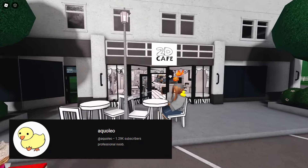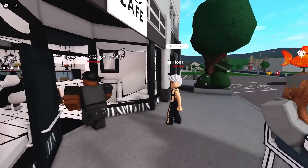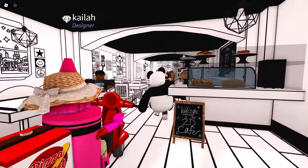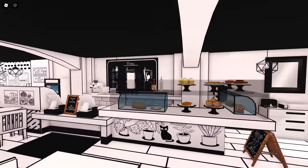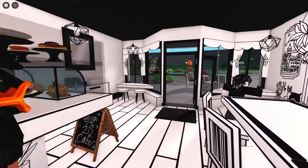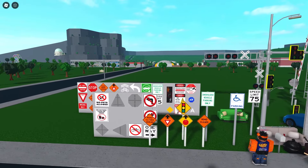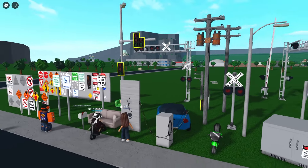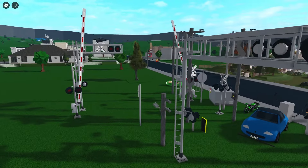And then we have Aqua's plot with his 2D cafe. Did you draw everything yourself? You drew everything in here — oh my god. Welcome to the 2D cafe. This is so cool — I can't believe you drew all this. We've got Green Site's plot with tons of decal signs and stuff: road signs, electrical posts, traffic lights, railroad crossing lights.